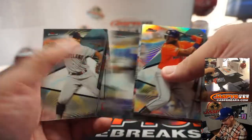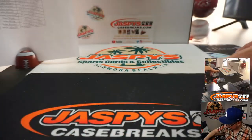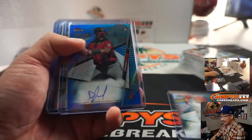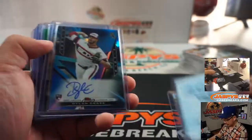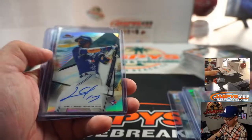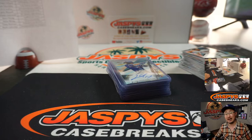And that, my friends, is that. All cards shipped. Arthur, you're getting this Francisco Lindor as well. That was 2020 Topps Finest Baseball, brand new release, just dropped today. Get into the action for more — it was a nice dual autograph back there. More in the store — check it out at JaspysCaseBreaks.com. I'm Joe, I'll break more with you next time. Bye-bye.